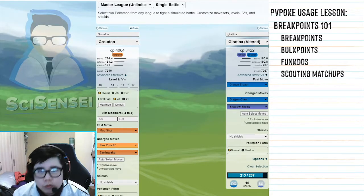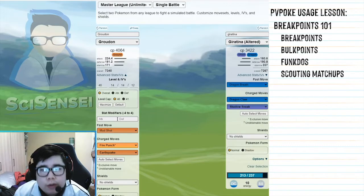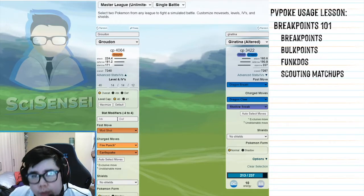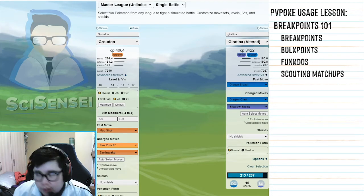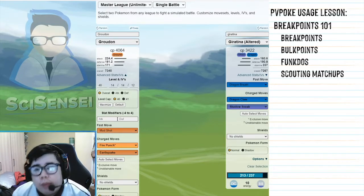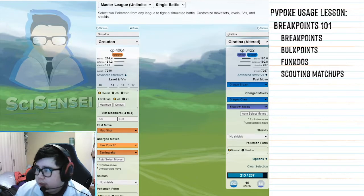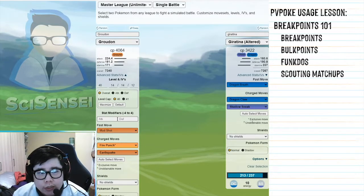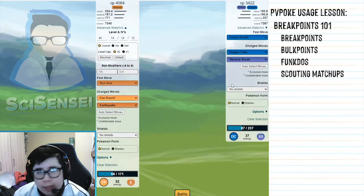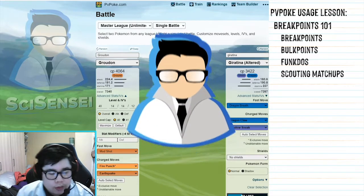So what is a functo? It's a combination of three terms. You know that a Pokemon with perfect 15/15/15 stats is called a hundo — that's where the 'do' part comes in. When a Pokemon has imperfect stats, it's a little funky — that's where the 'funk' comes in. But when you have a Pokemon with funky stats that still effectively acts as a hundo in battle — like this Groudon versus Giratina where the matchup doesn't change, we do the same damage and take the same damage — that is a functional hundo, hence a functo.